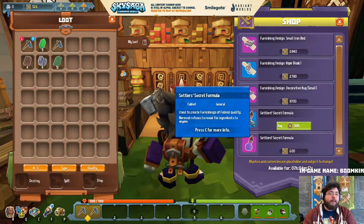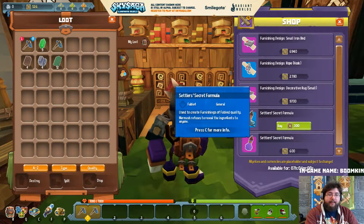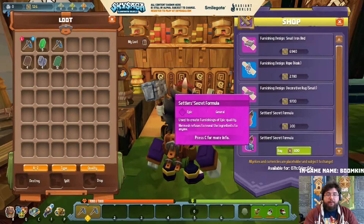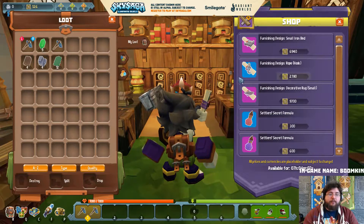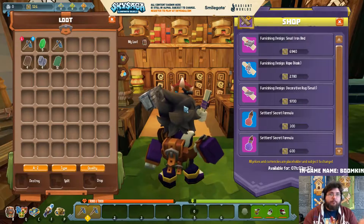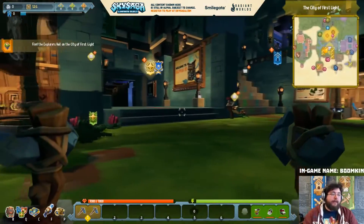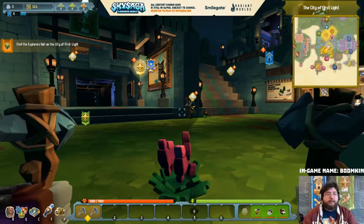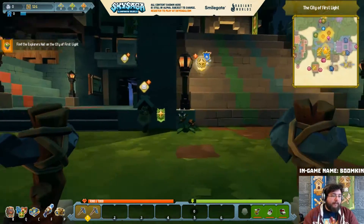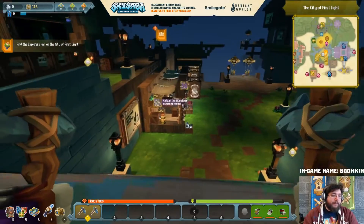There are rare ones and a lot of cool recipes that use it as well. It's used for crafting - it says they're used to create furnishings of fable quality, and this one's used to make furnishings of epic quality. So for example this epic quality one - you need this to craft it. As Neon says, it is indeed a balancing mechanic.